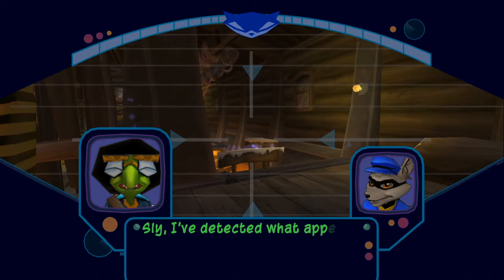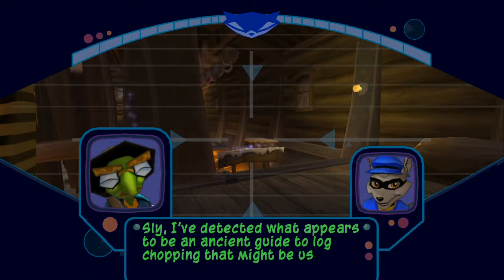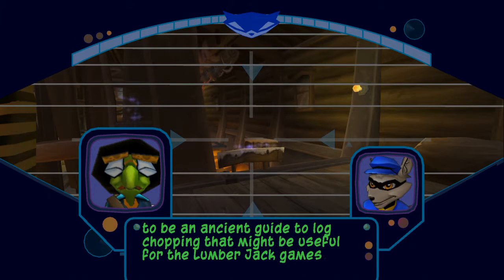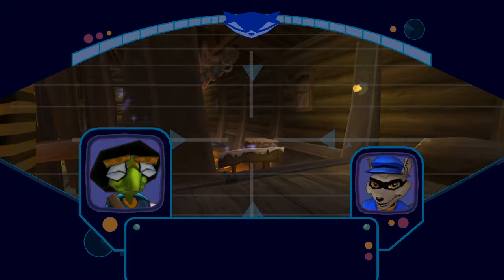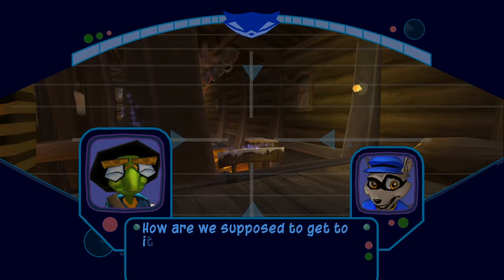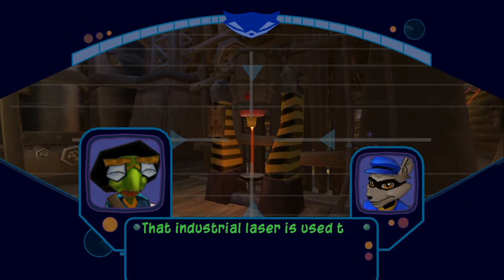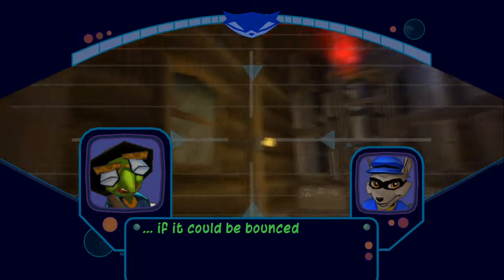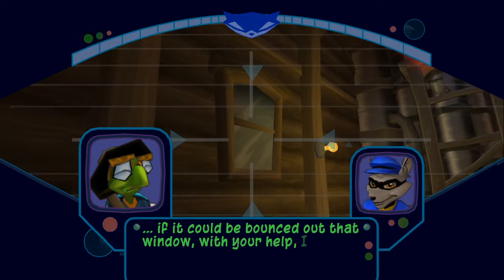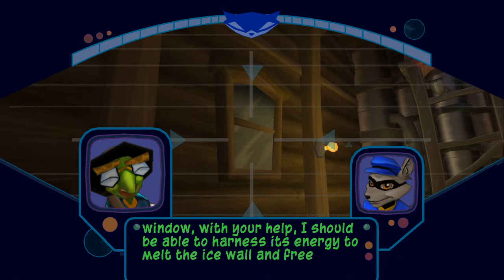Sly, I've detected what appears to be an ancient guide to log chopping that might be useful for the Lumberjack games. Unfortunately, it's frozen deep in an ice wall. How are we supposed to get to it? Wait for more global warming? That industrial laser is used to cut through petrified logs. If it could be bounced out that window, with your help, I should be able to harness its energy to melt the ice wall and free the book.